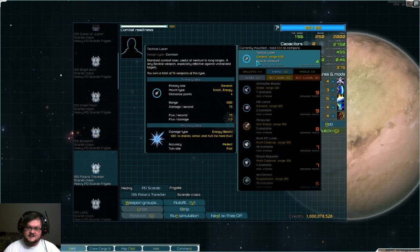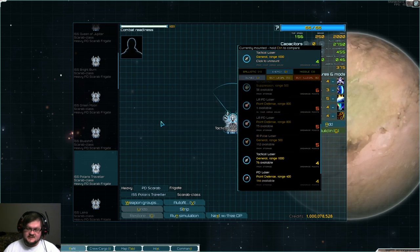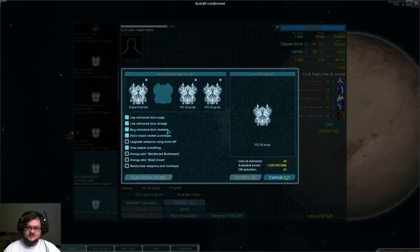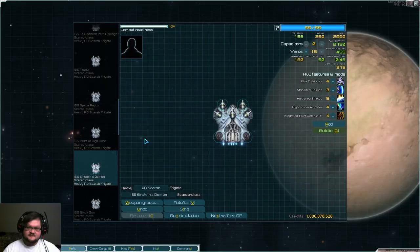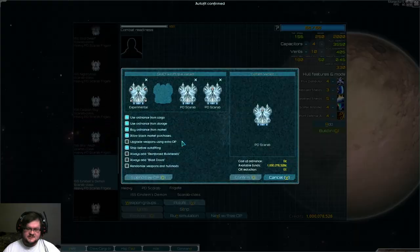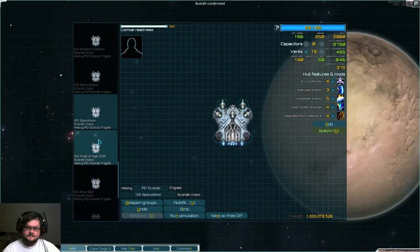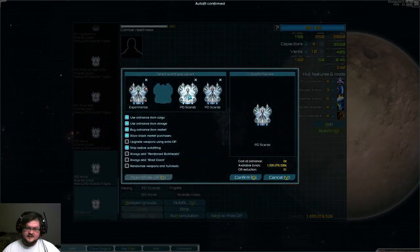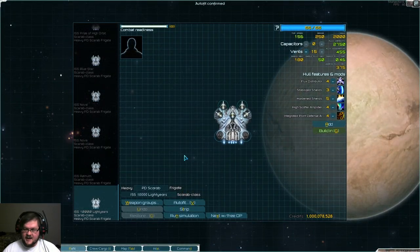As normal attack lasers, they do 75 damage per second, and the long-range point defense lasers do 50. So they do one and a half times the damage of a point defense laser. We'll assume that since you can field most of these without having to use Scavenge or Derelict Operations, you will maximize them. This ship is outrageously powerful.